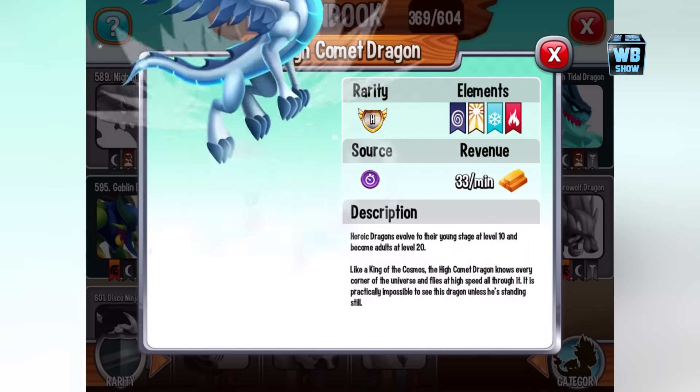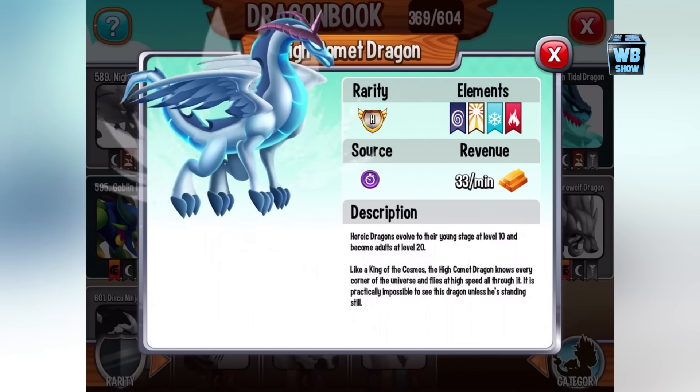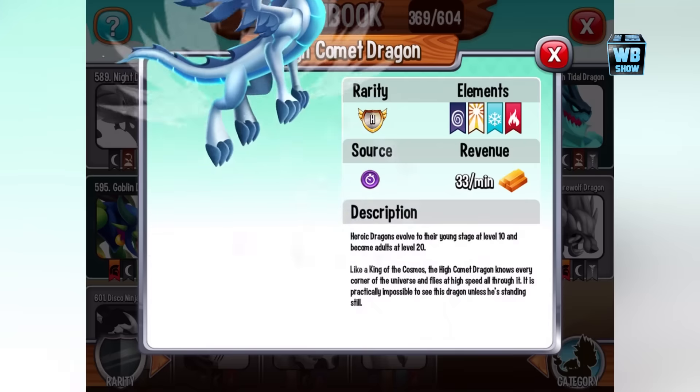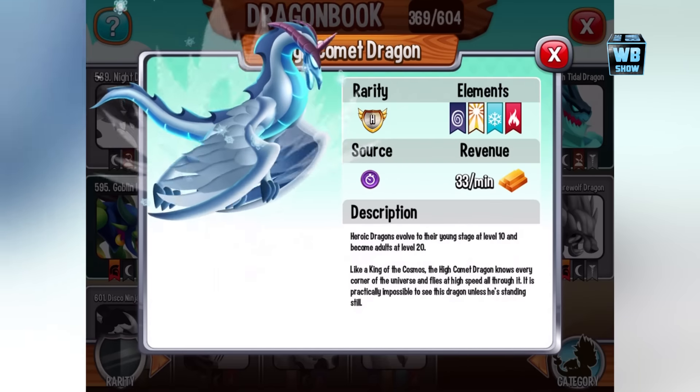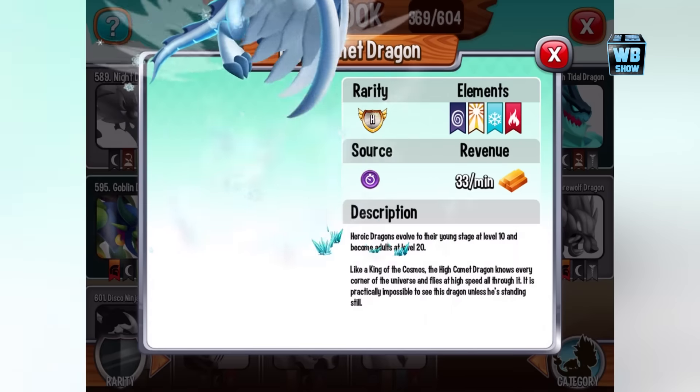Unfortunately, I logged in yesterday on my other device. I haven't logged in for a month — I shouldn't have logged in, but I did. I don't know how that's gonna go, but hopefully they notice all I did was log in and then log back out. Hopefully that doesn't do anything. But anyways, here's the High Comet dragon.